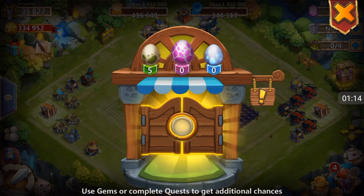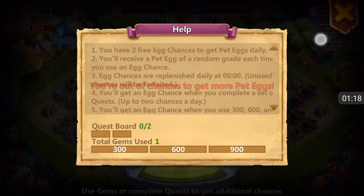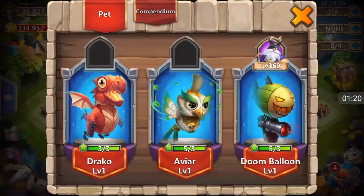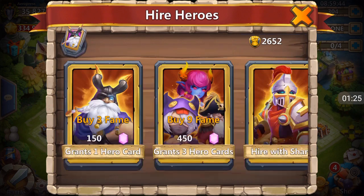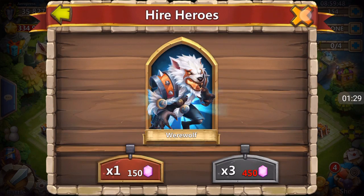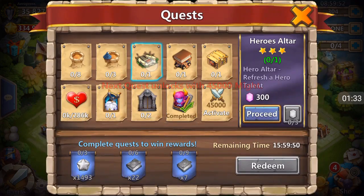So we're going to grab our two free for today real quick. One, two — both green. That sucks. Let's do a quest board and get one real quick. Higher with gems. So there's 150 gems we already spent towards our 300. And the 300 one — this is good.